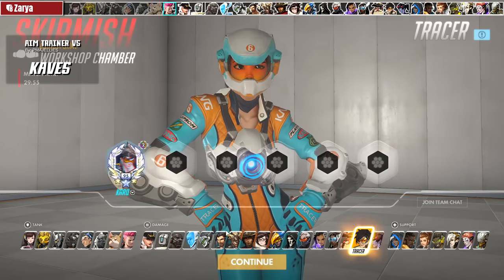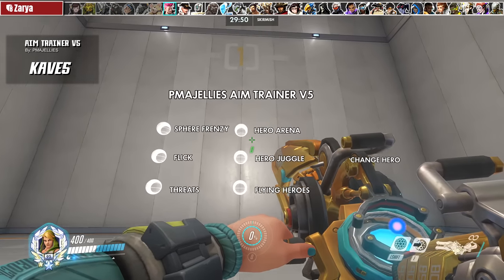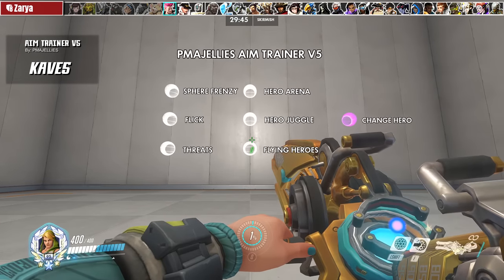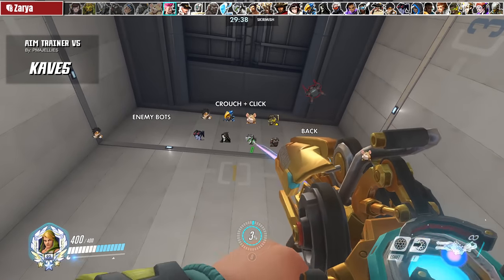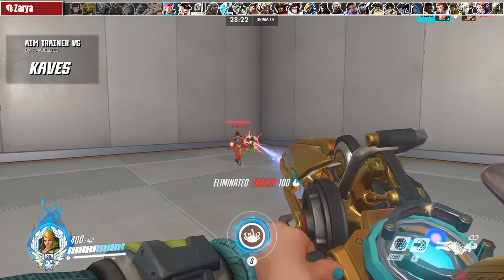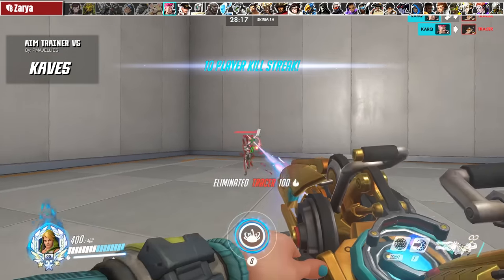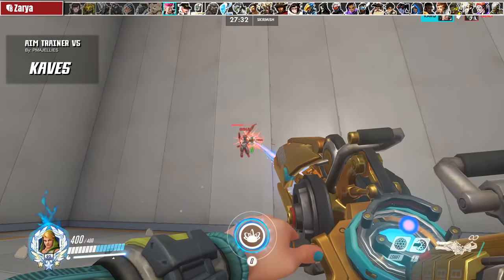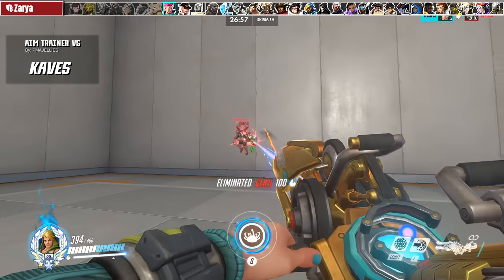For Zarya, the best practice is tracking and learning to weave in secondary fires between shots. For that, we have PMHLE's all-purpose aim trainer. I'm going to highlight the hero arena using my two favorite heroes to practice with: Tracer and Genji. Practicing your tracking against Tracer movement and learning to predict secondary fires after blinks is a very important skill. For Genji, the best practice is learning to track through deflect, watching his dashes, and catching him mid-jump as they fall into predictable arcs.